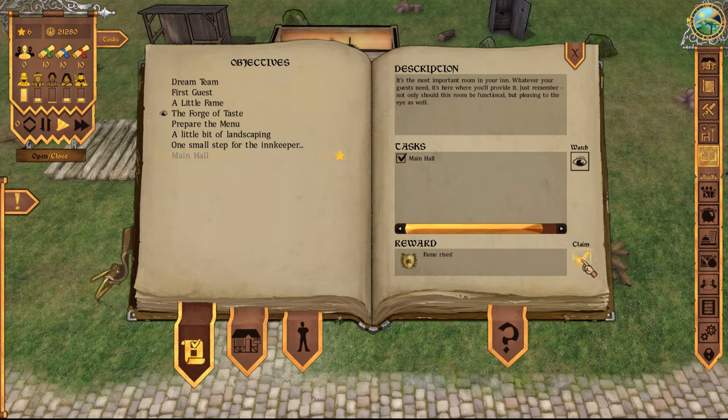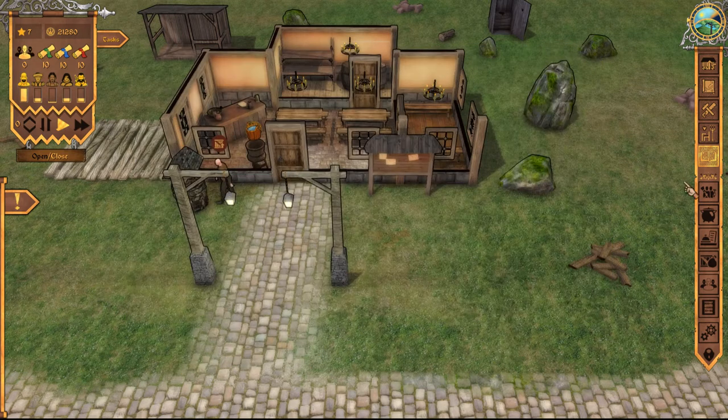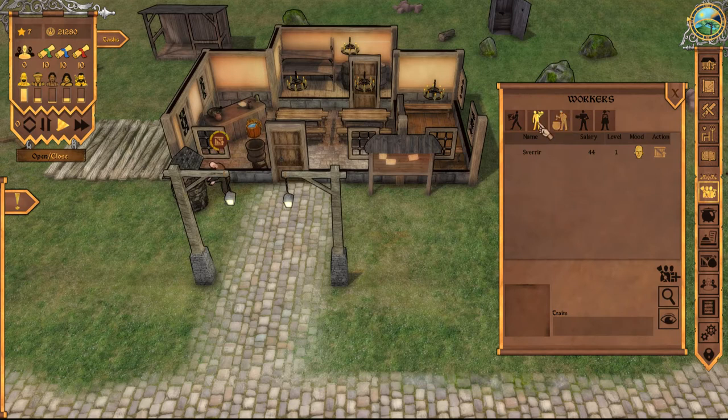Main hall — if I do this, our fame rises. My reputation increases, so now we're up to seven fame. The Forge of Taste says build a kitchen — I'm not doing that just yet. We haven't opened up yet. For this one, Dream Team, we need to hire a servant, a drudge, and a kitchen hand. So I will go ahead and do that quickly.